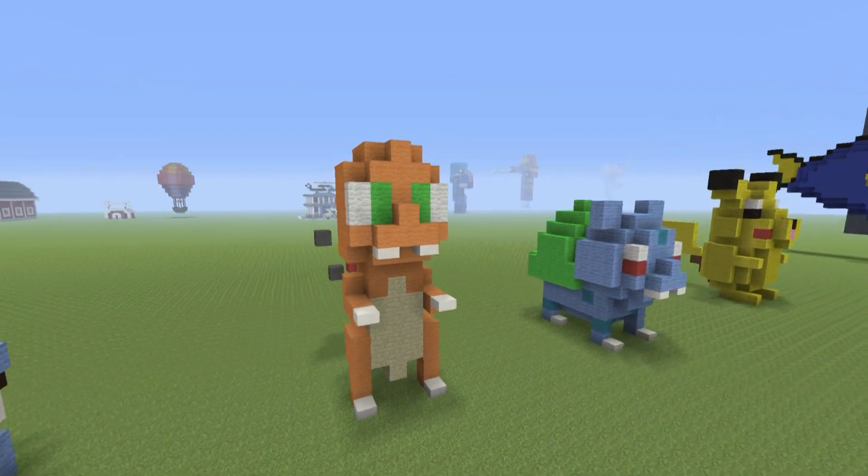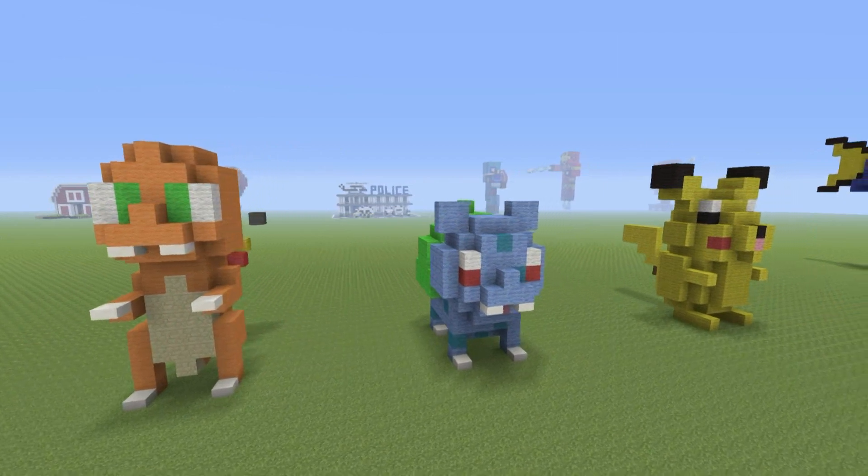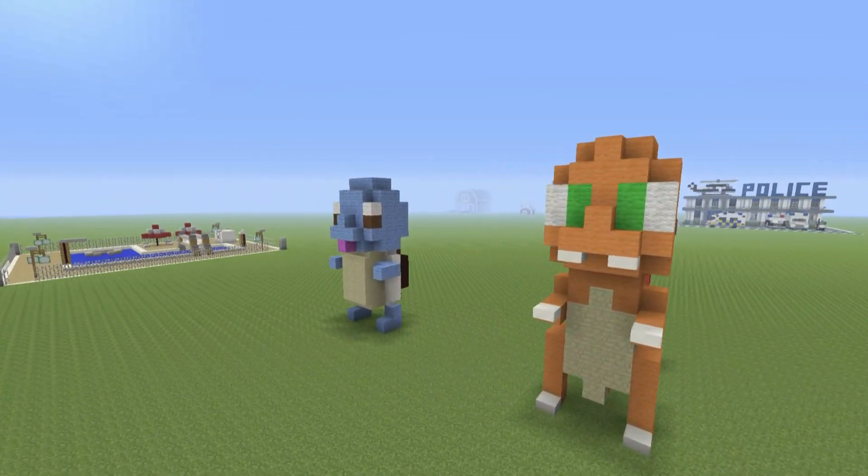Hey, what's up YouTube? In this video, I'll be showing you how to make a mini Charmander statue. This will go very well with your mini Bulbasaur, your mini Pikachu, and eventually your mini Squirtle statue.